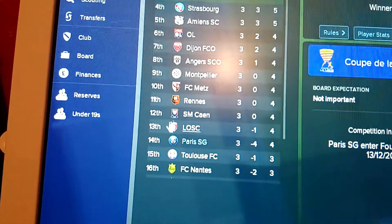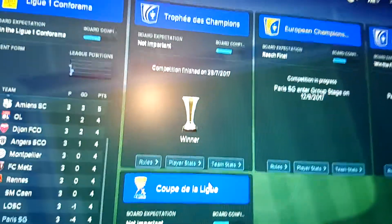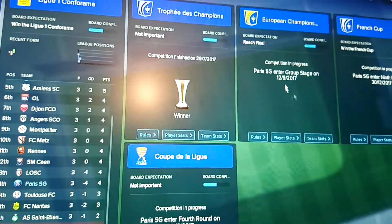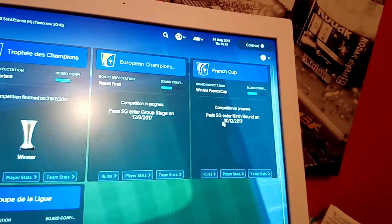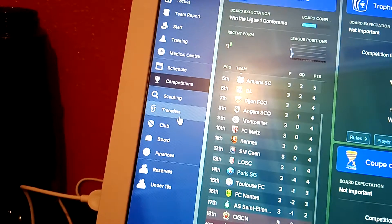Monaco are top of the table. For the Cup, we won that against AS Monaco with Pastore getting the goal. We've got the Champions League, which we enter the group stage on the 12th of September 2017 - and that's the draw I've got to show you at the end. And we enter the 9th round of the French Cup as well, so we've got two cup competitions.